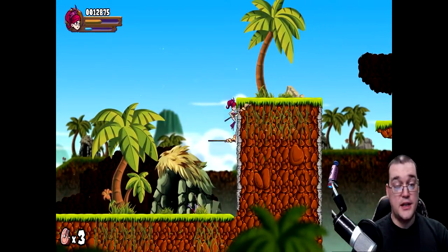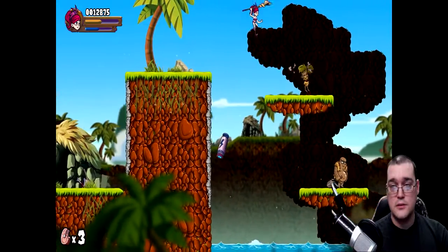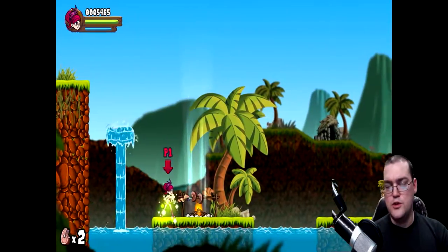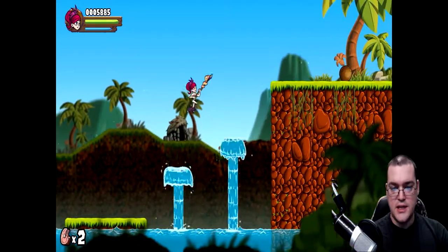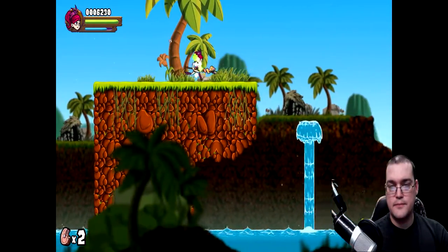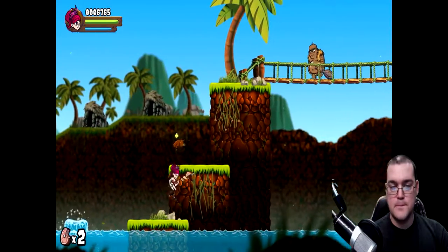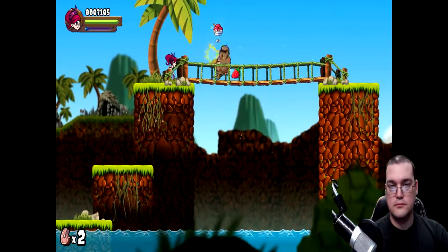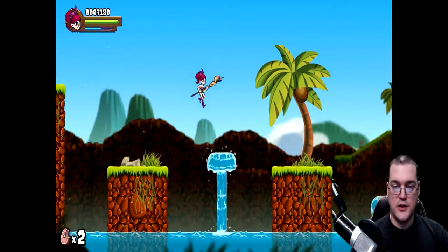Your character does get exhausted if you expend all of your stamina with your special moves. It's a little tough here — when you jump, you have to anticipate the enemy throwing something at you. It's more than likely they will. You have to be ready, and enemies turn very aggressive if you move onto their plane.